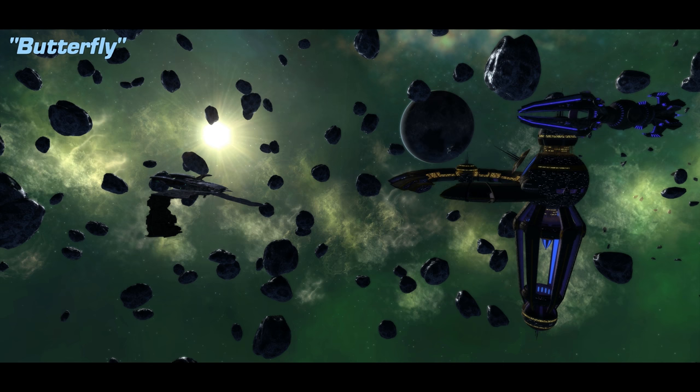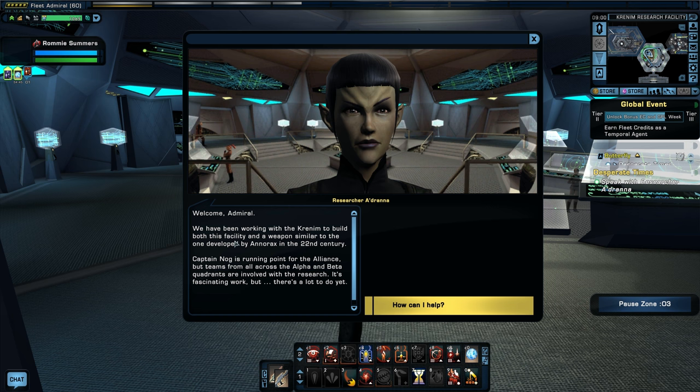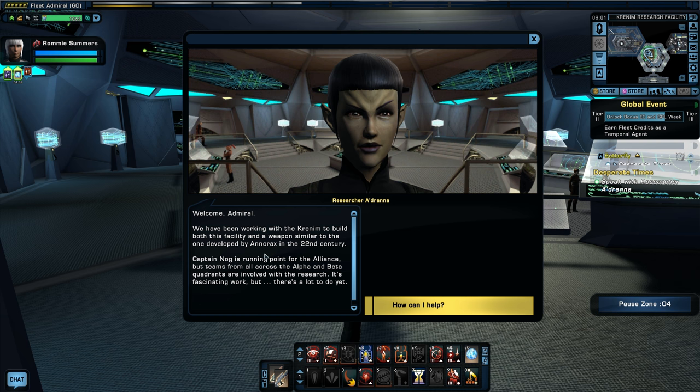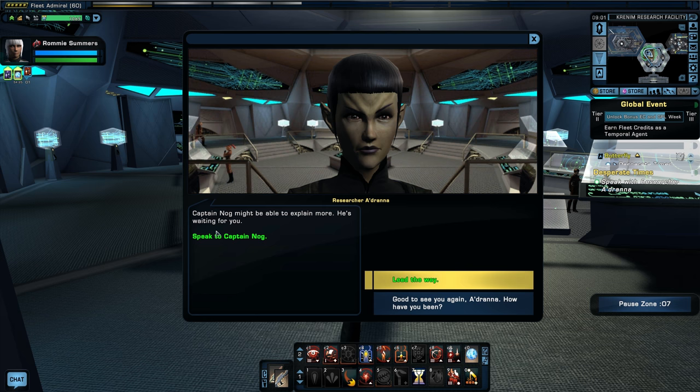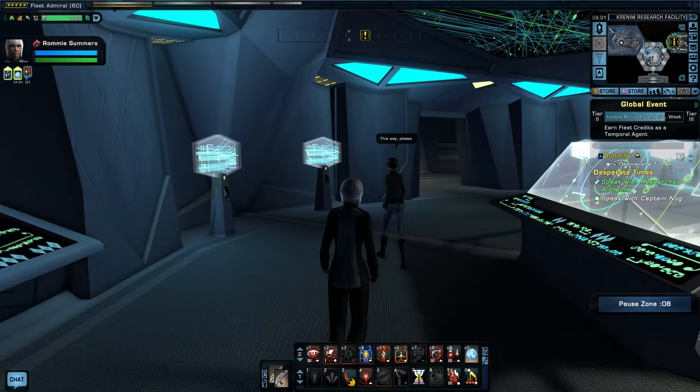Now we can see the Anoraks at the research station. Welcome! We have been working with the Krenim to build both this facility and a weapon similar to the one developed by Anoraks in the 22nd century. Captain Nog is running point for the Alliance, but teams from all across the Alpha and Beta Quadrants are involved with the research. It's fascinating work, but there's a lot to do yet. Captain Nog might be able to explain more — let's go speak to him.